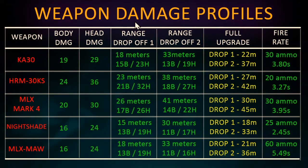We then have the range drop-offs, which is the distance at which these weapons start to do less damage, with body damage and headshot damage displayed next to it. These weapons have three different damage ranges: the base damage at zero range, then a first drop-off at a certain distance, then a second drop-off at a further distance. From there, the damage is consistent no matter the range - so if it goes all the way up from say 33 meters to a million meters, it doesn't drop off any further.